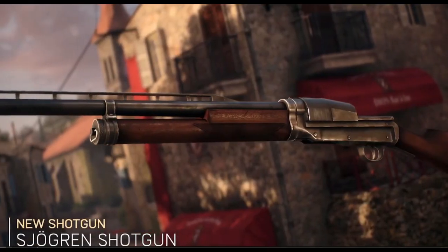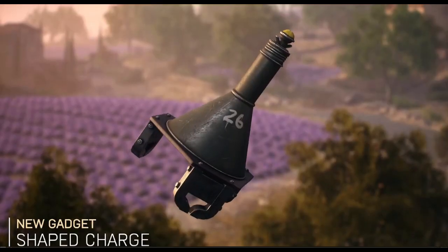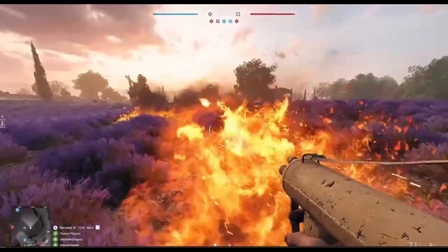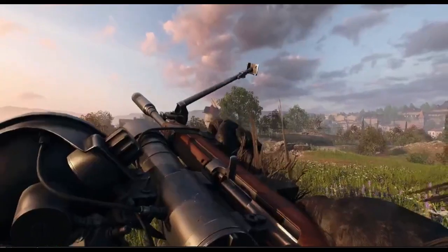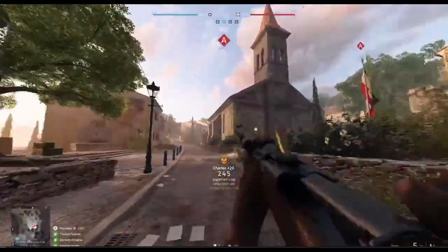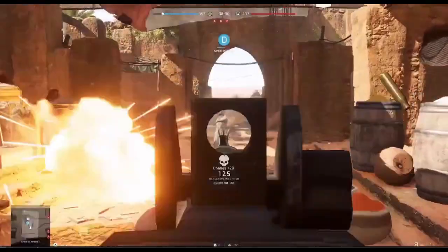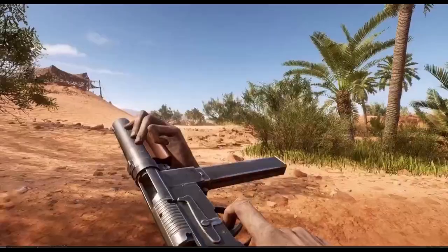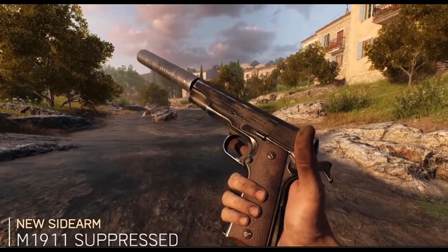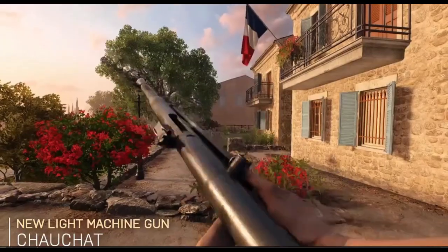The summer update brings new weapons and gadgets to make your squad even more versatile and prepped for battle. Light it up with the Einchtoss Flammenwerfer and deploy with new weapons like the M3 Infrared, the K31, the M1941 Johnson Rifle, the Wellgun, and Sjörgund Shotgun, alongside even more iconic gear for you to bring to the fight.